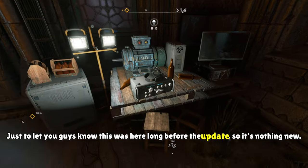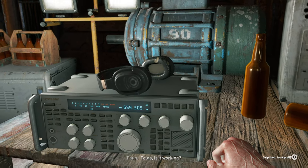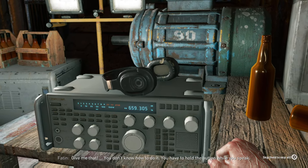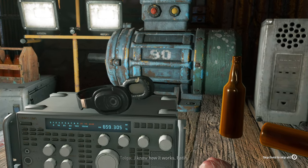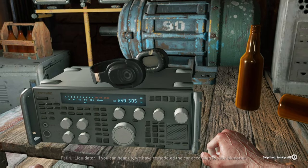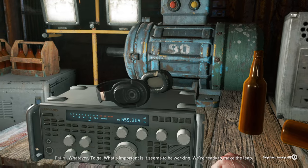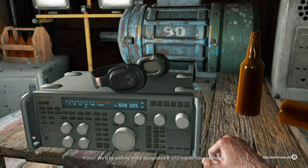Just to let you guys know, this was here long before the update so it's nothing new. In the radio conversation, Tolga and Fatine attempt to contact someone called Liquidator, bickering over how to use the radio — you have to hold the button while you speak. Eventually Fatine transmits: "Liquidator, if you can hear us, we have remodeled the car according to your blueprint" — or rather, according to Dr. N's blueprint. They confirm it seems to be working and that they're ready to make the leap, waiting in the designated B613 region.